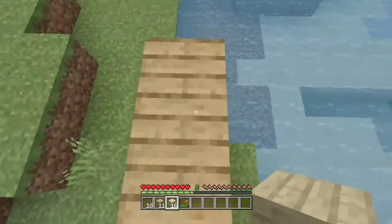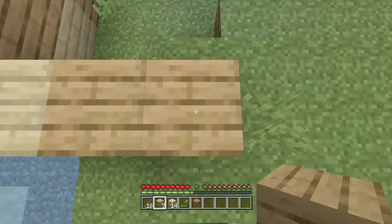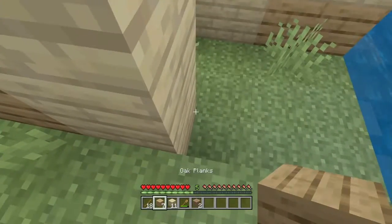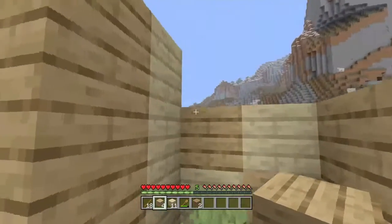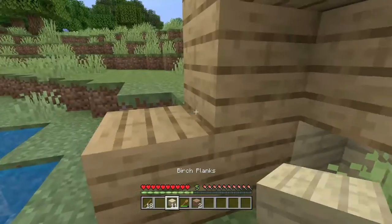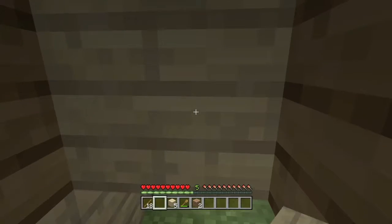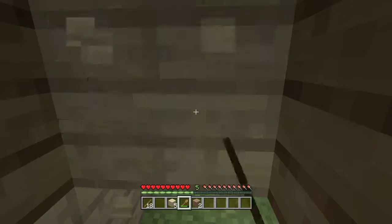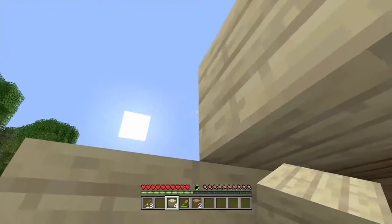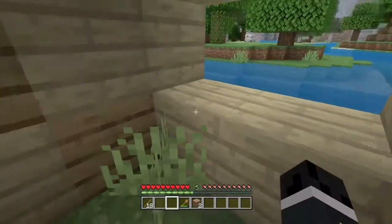Once you find a good area, start building with your materials. Make sure that the house is symmetrical and it's not too wonky. Make sure that it looks pretty nice. And if you mess up, like if you accidentally misplace a block, I don't really care about that — just leave it if you misplace a block. Make sure you use all your blocks, and if you do run out of blocks, like I just did, use all the blocks that you have.